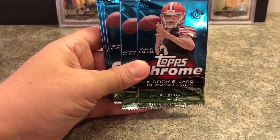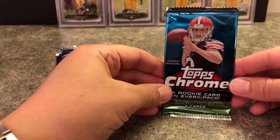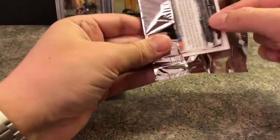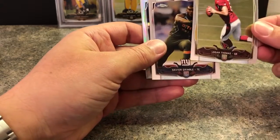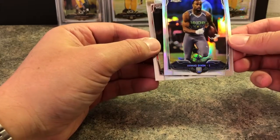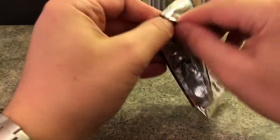2014 Chrome — four cards per pack, there's a rookie in every pack. Hopefully not too many Johnny Manziel's in every pack. There's an auto per box — last time I got Aaron Murray, which I guess would have been a good auto to pull in 2014 but not so great now. So we'll see what we get. First pack: Logan Thomas, Xavier Grimble, McDaniel — I don't know who that is — Ahmad Dixon safety refractor, and Mike Glennon. We want Devantes.